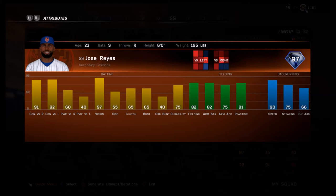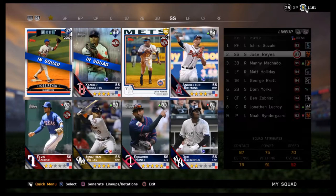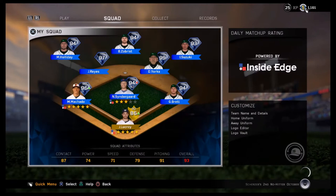82 fielding, 82 arm strength, 81 reaction, along with 91 and 92 contact, 97 plate vision, and 60 power versus right - that's pretty good - but 40 power versus left, you know, that's not anything too crazy. But for my shortstop I don't need him to be hitting a bunch of home runs, but I do have a little predicament that I'm in right now.